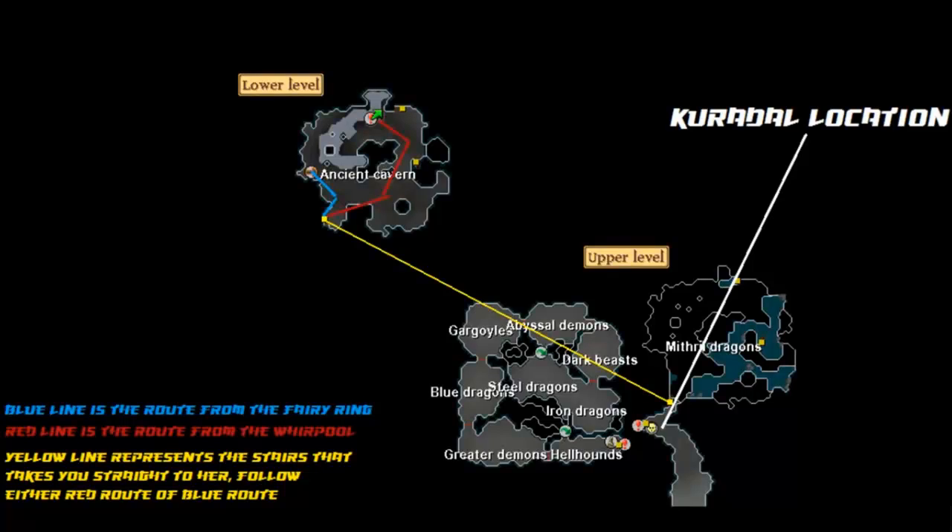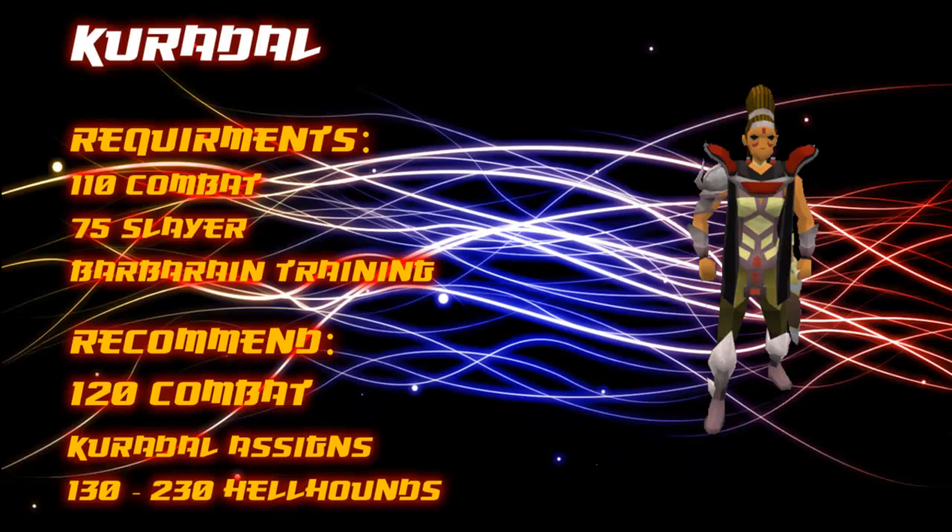The other slayer master is Curadel — she is the highest slayer master and can be found inside the ancient cabin. You must have completed the barbarian training minigame to reach her. To use Curadel as the slayer master you need both 110 combat and 75 slayer. It's up to you if you wait until 120 combat before asking her for tasks. Curadel assigns between 130 to 230 hellhounds. That's it for the slayer masters — on to the locations where you can fight them.